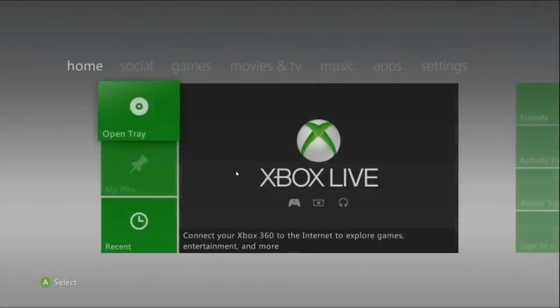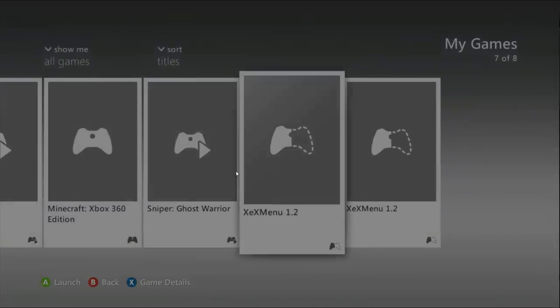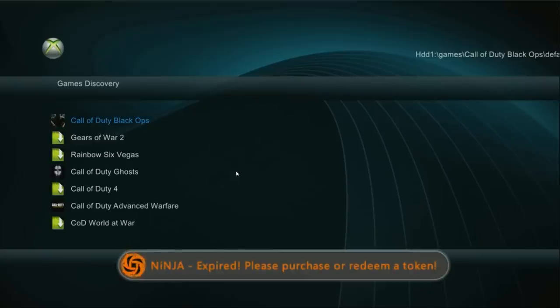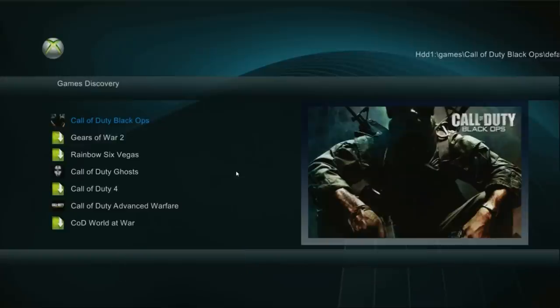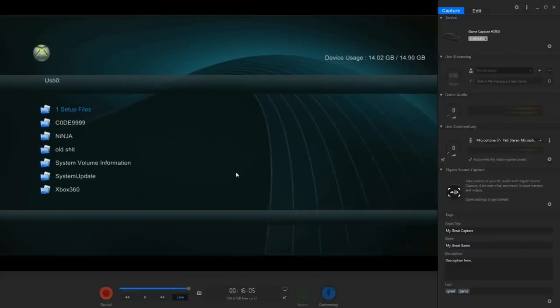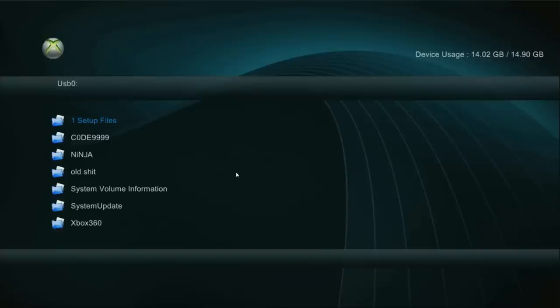On the Xbox, go to Games. When you get to Games Discovered, click RB and it should pull you up to USB zero. Under the Xbox 360 logo at the top left, you should see USB zero. If it's not USB zero, that means your USB isn't loading — try a different USB port or unplug and plug it back in. It should load up automatically.